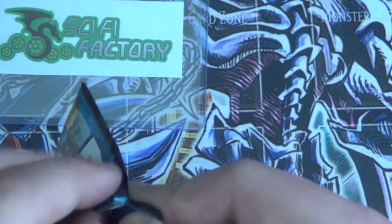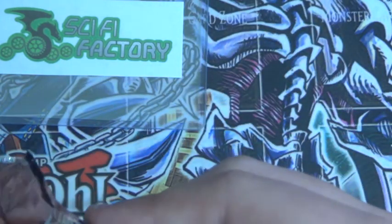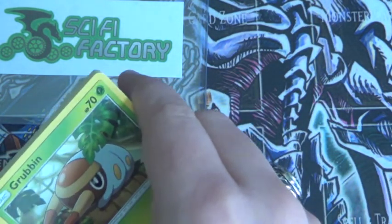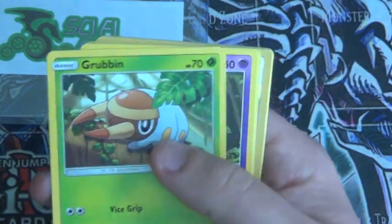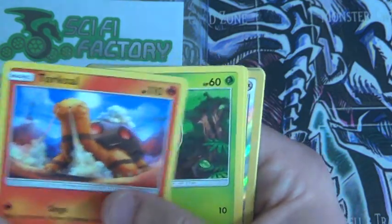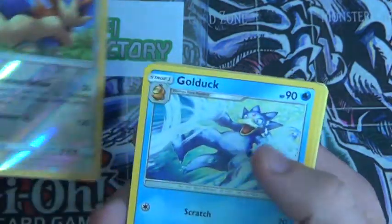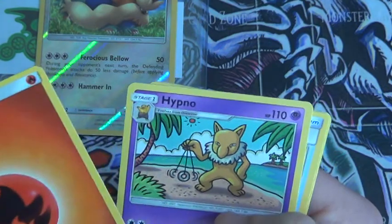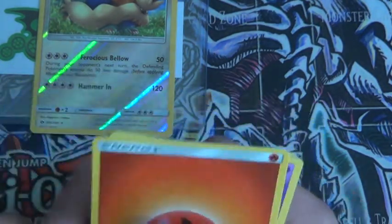So second to last pack for this part. I'm going to have a big ol' thing of trash to pick up after I'm done making all these videos. So Grubbin, Zubat, Torkoal, Rowlet, Drowsy, Stoutman, Reverse Rare — that's pretty cool — Golduck, Fire Energy, Hypno, Big Malasada, and Steenie. So the Reverse Rare gets a sleeve as well.